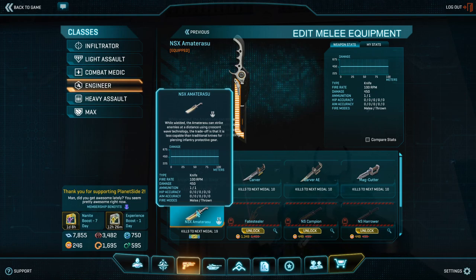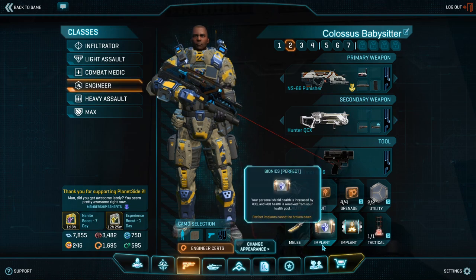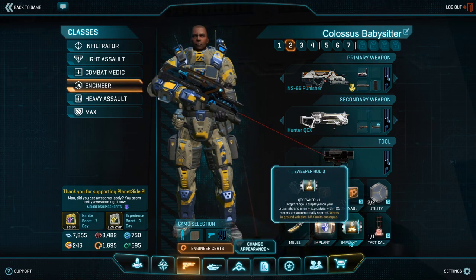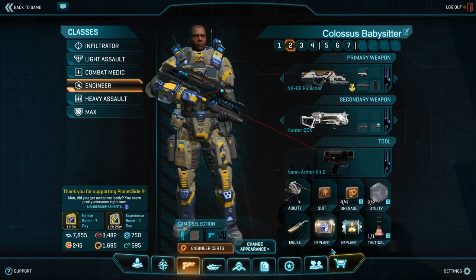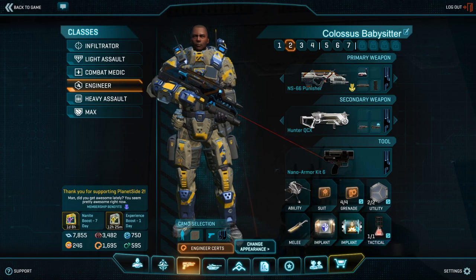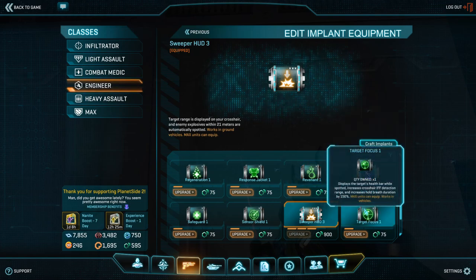Now we come to the fun part — the implants. The implants, unlike all of the previous things I talked about, cannot really be selectively obtained with certs directly, so whichever you happen to have you will use. But here are a few of the ones that I personally keep swapping between.